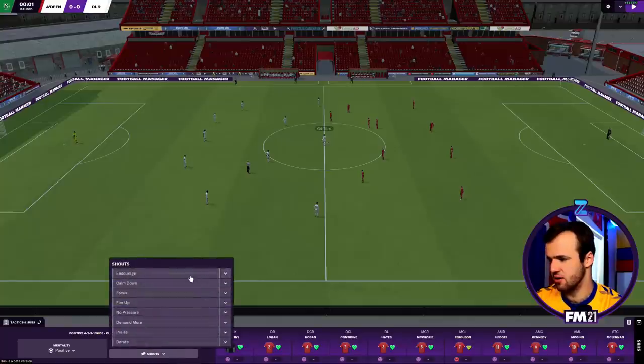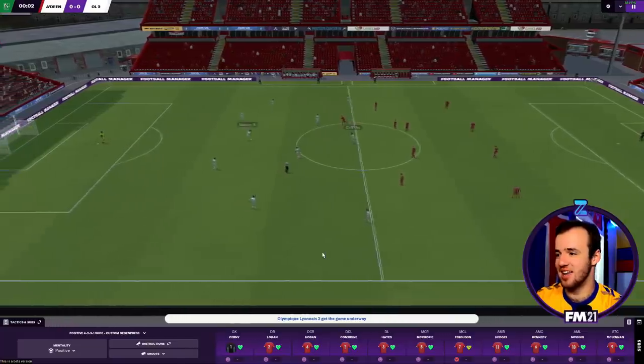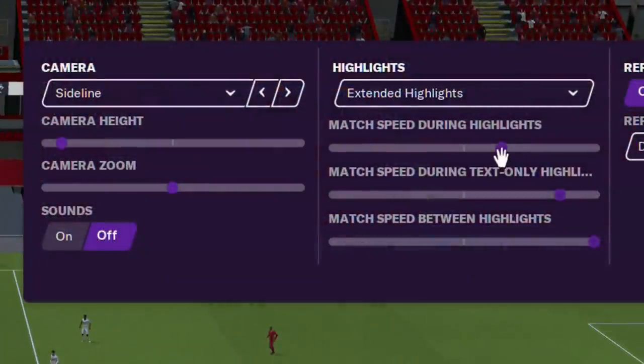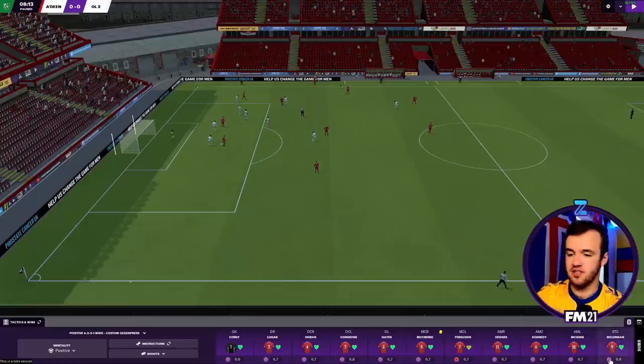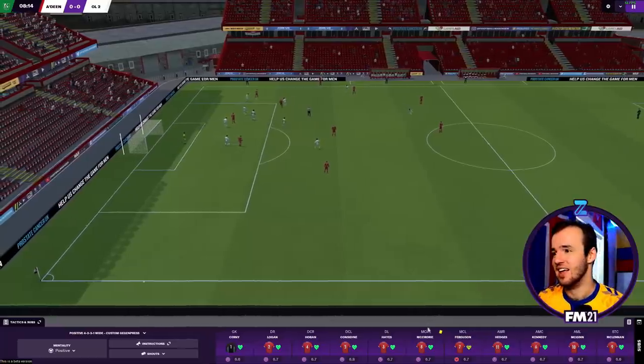The shouts are apparently very different - encourage, calm down, focus, fire up, no pressure, demand more, praise, berate. I go with no pressure. The dugout - we've got a dugout section, I like this layout. It's meant to reflect being an actual manager: on the touchline you're pacing back and forth, looking pensive, with all your players right behind you. You've got your tablet to grab for information, and shouts coming from behind like the dugout.